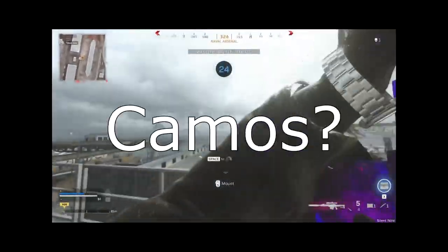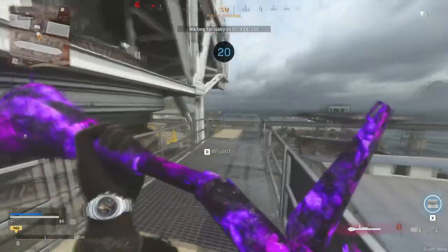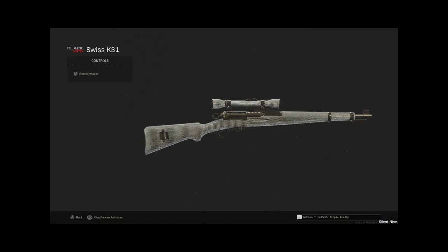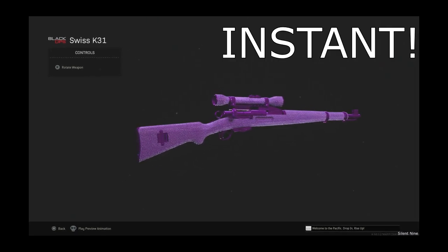Have you been trying to unlock all the camos? Well today I have a glitch just for you. Today you're gonna learn how to do this new glitch that will let you actually get any camo on any weapon. It is broken, so cool, and just super super useful. And this will be instant.